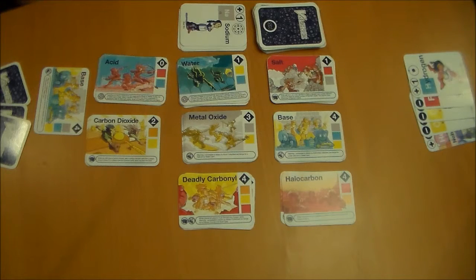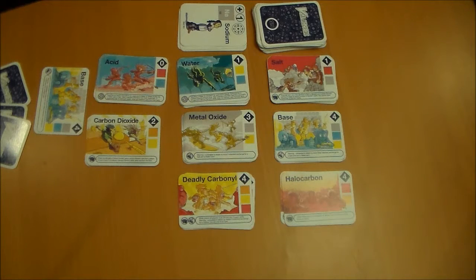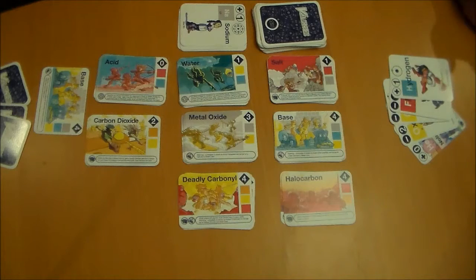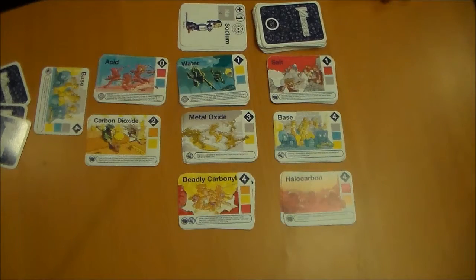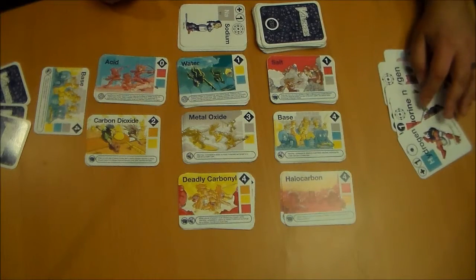In addition to the normal draw, there are two other conditional draw abilities. If a player has no cards in hand at the start of their turn, instead of drawing one card, they draw three cards straight from the top of the deck — they cannot draw from the discard pile, but they get three random cards. The second conditional draw happens when a player has six cards that are either all positive or all negative in their hand. The maximum is six cards in hand. So if you have a full hand of all positive or all negative cards, you discard your entire hand, draw six new cards, and then continue your turn.